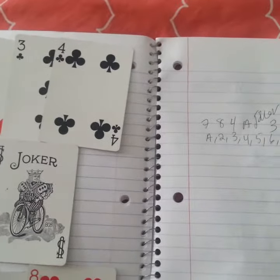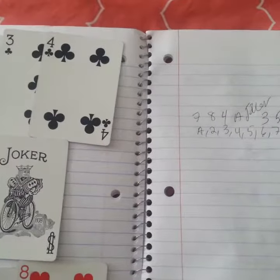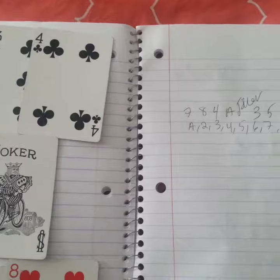Again, the setup is seven, eight, four — gets you to ace — joker, three, five — gets you to two — and then finish up with six.